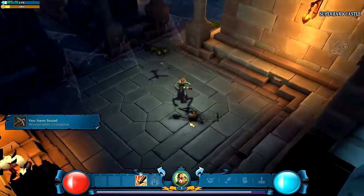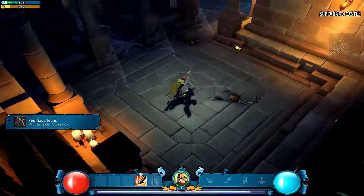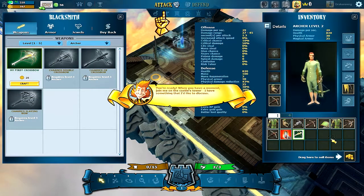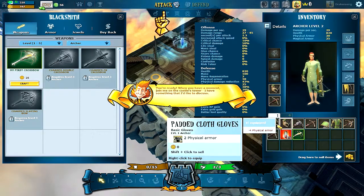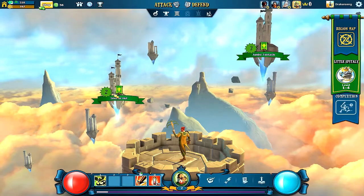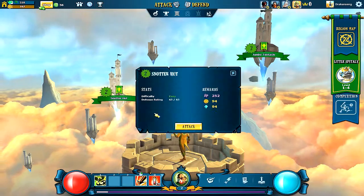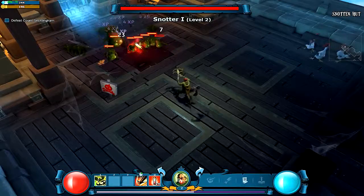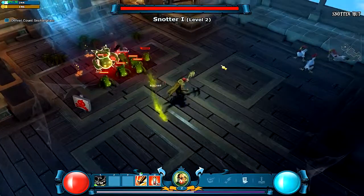Picked up another similar crossbow. Picked up a lot of stuff. Join me on the castle's tower, I have something I'd like to discuss. Let's go ahead and raid the snodder hut. Attack — I'm lunging him standing there and boom, and he's like a boss right there.